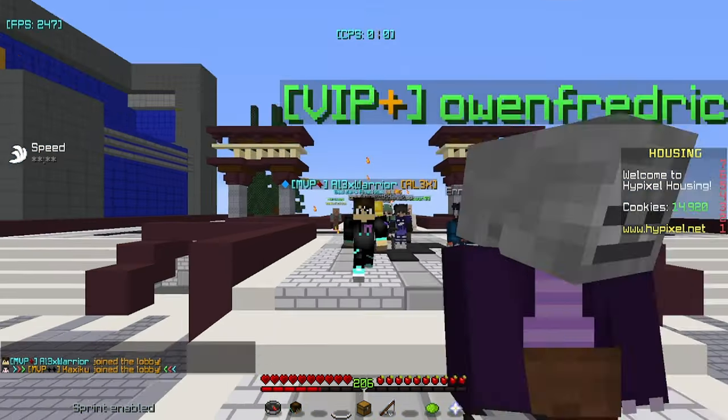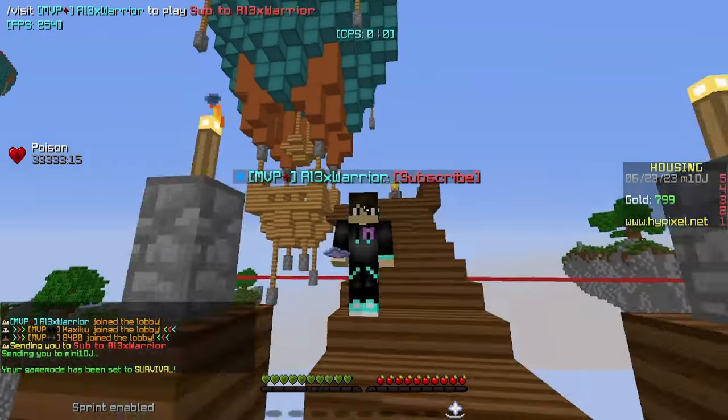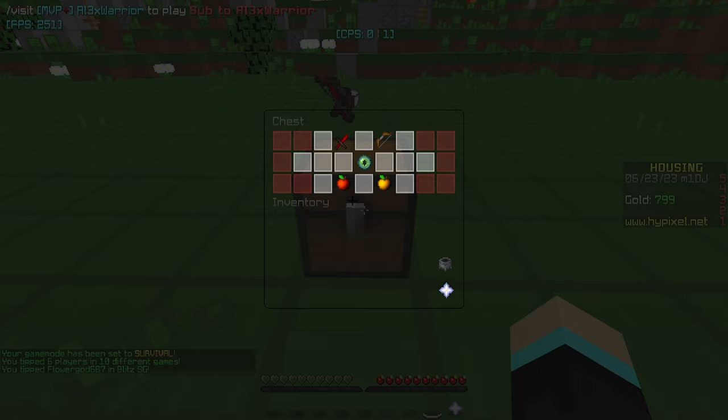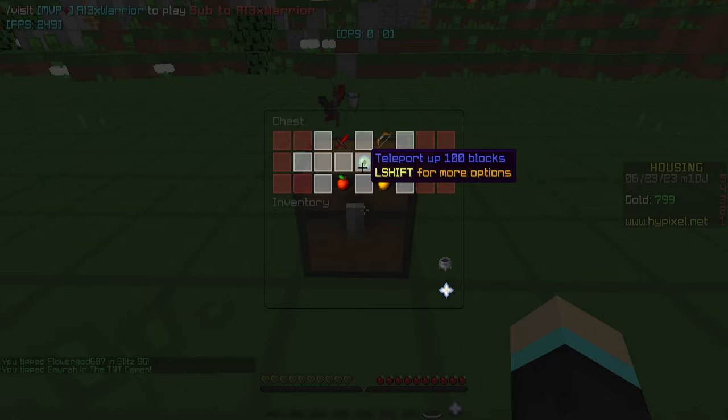So now we can rejoin our house, and as you can see we have the poison effect. If we go in survival, we shouldn't take any damage, but we do have poison. So now I'm going to go through each item one by one — it's pretty self-explanatory once I show you how to do these, because you're literally just adding a default housing action.